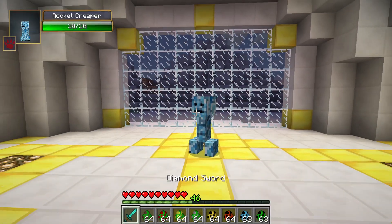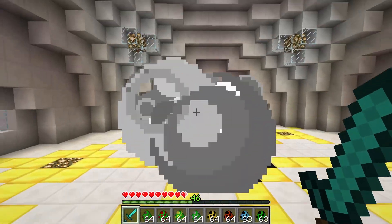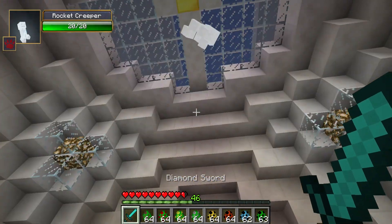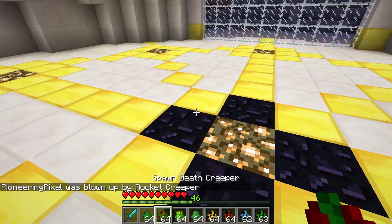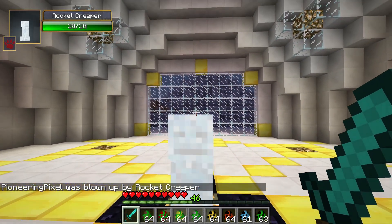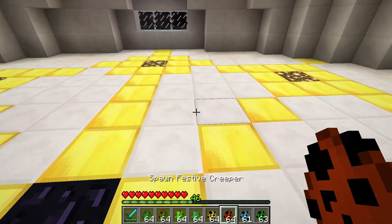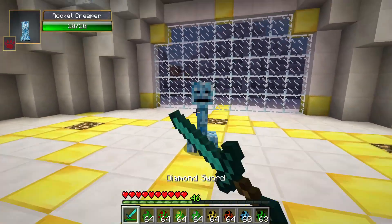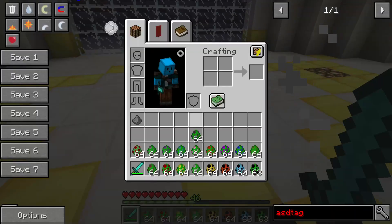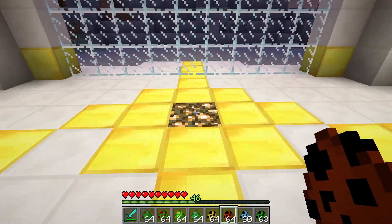Our first special creeper is the rocket creeper. It's faster than a normal creeper, and what it does is leap up into the air and then explode at you. You can actually hit it mid-air and change its direction while it's airborne, which is pretty cool. When you kill it, it drops gunpowder and has a chance to drop a firework star — though the firework star is completely useless since it has nothing on it.